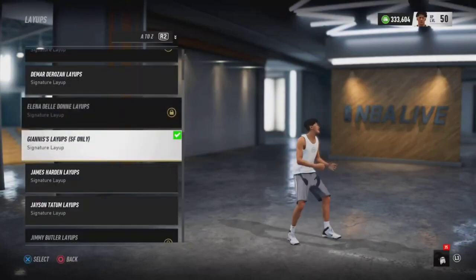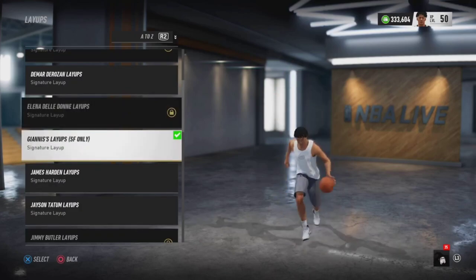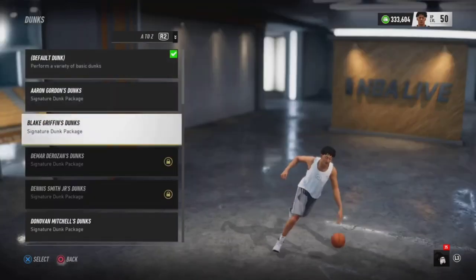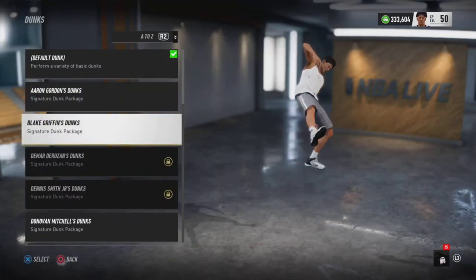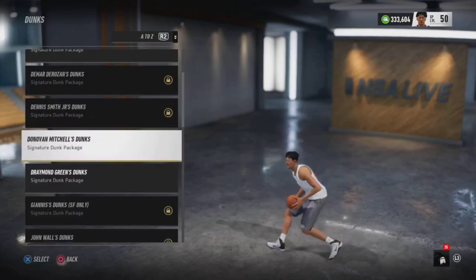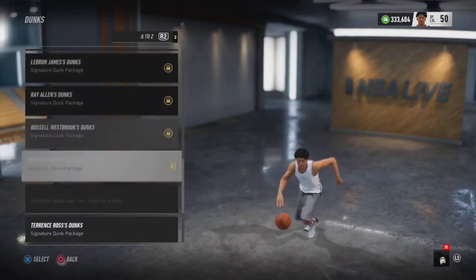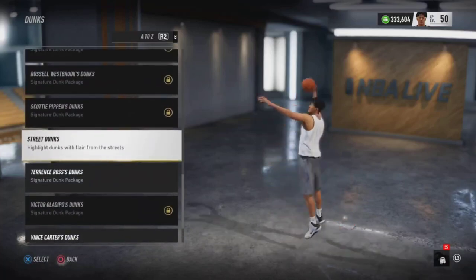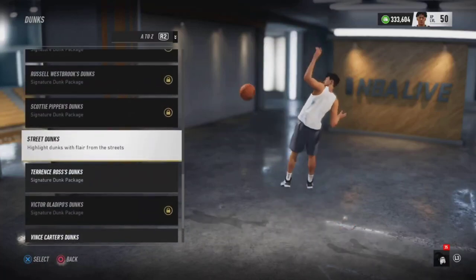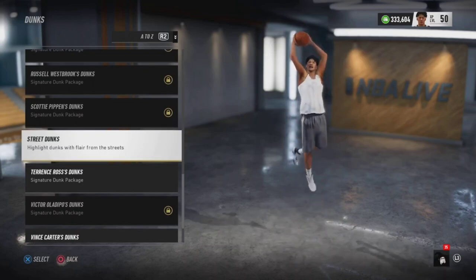For layup, go with Giannis — to unlock Giannis' layup package you need to make a wing scorer and upgrade the layup ability. For dunks, use Blake Griffin — he gives you a ton of contact dunks and spin dunks. Donovan Mitchell is another great dunk package. You can also use street dunks, which gives you honey dips and other dunk animations. If y'all are new, make sure you get these dunk packages.